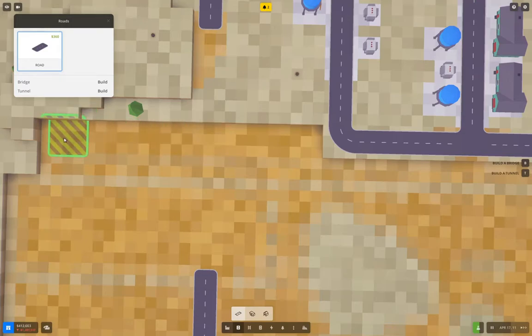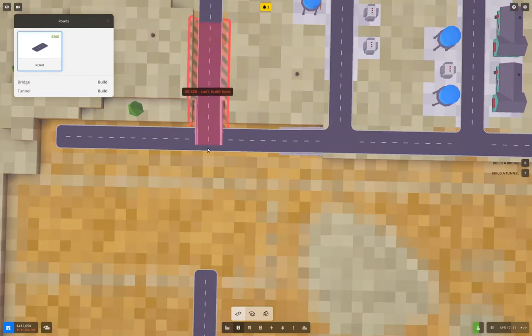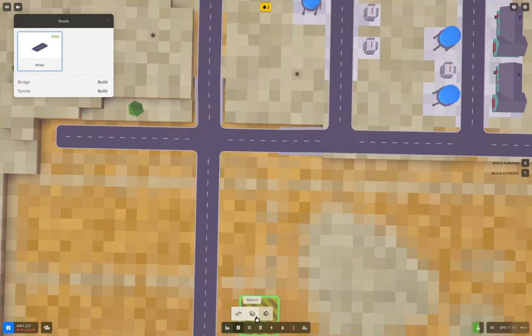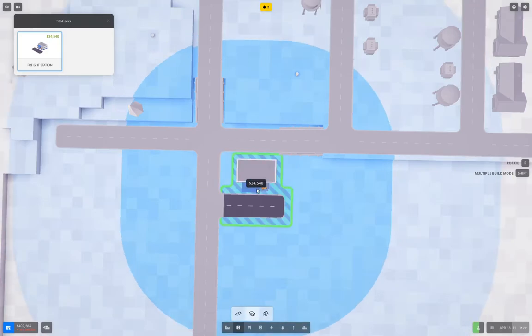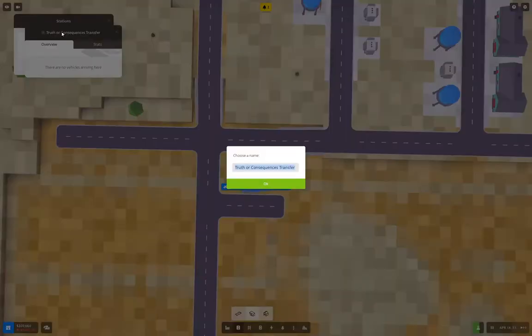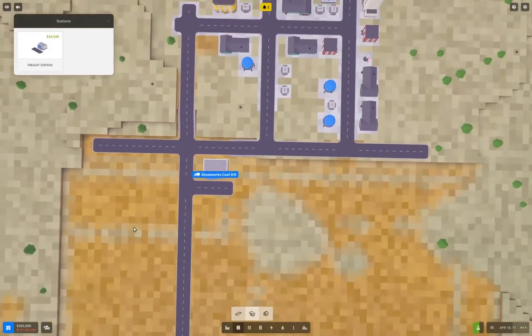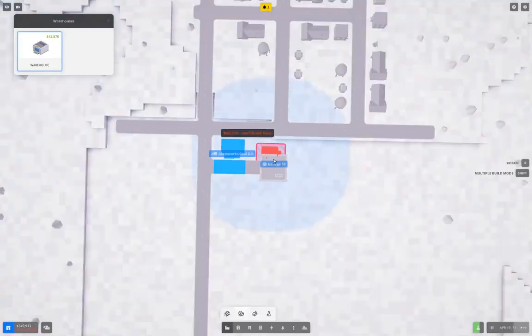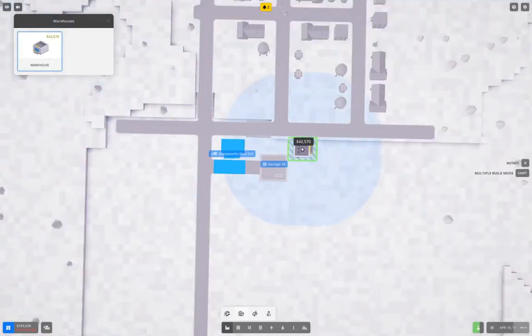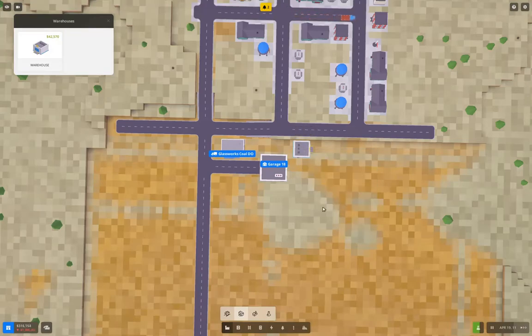I can do this, then this — no, no, go the other way like this. Now I can put my glassworks coal drop-off here. And I'll need a garage here, and a warehouse — I'll stick it here. This will be coal for now.